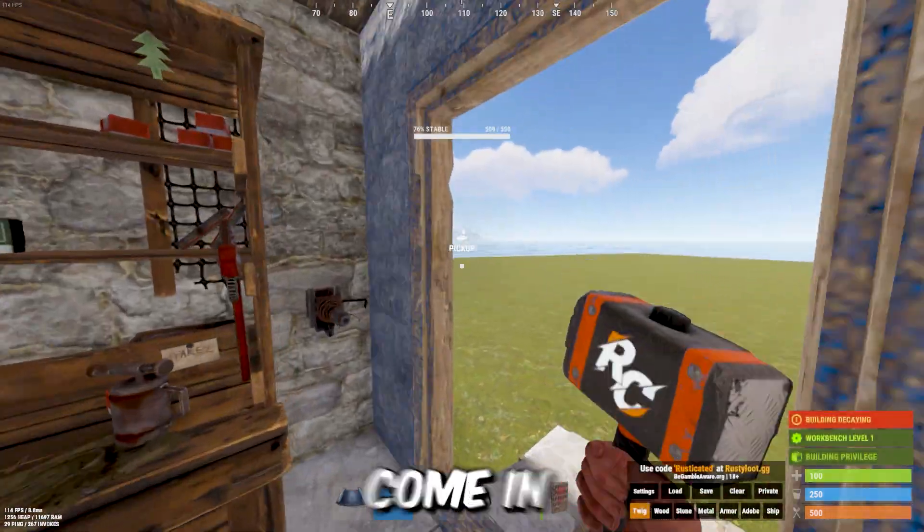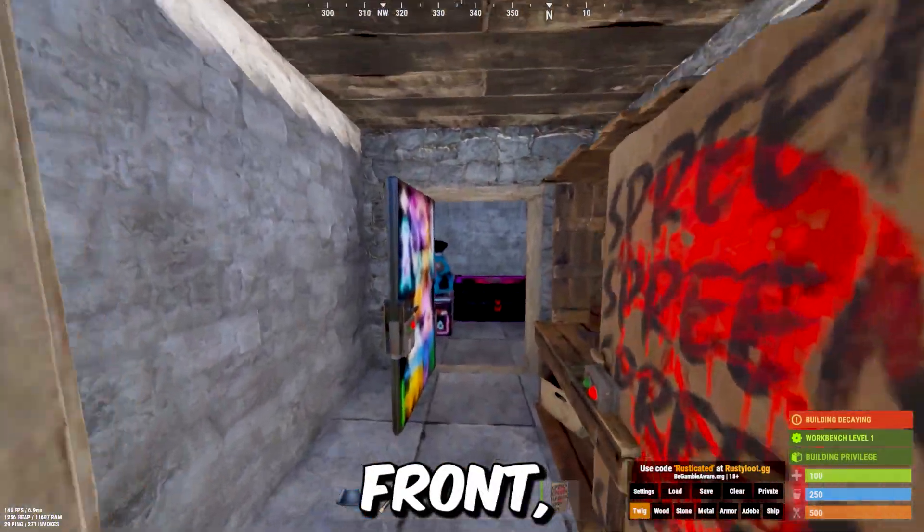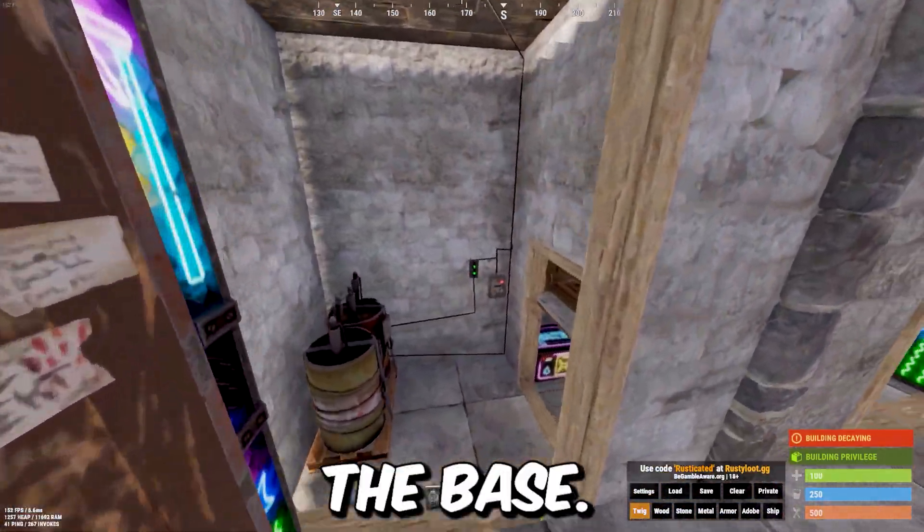Usually they'll feel more inclined to come in if the door is put in the front — that's the base.